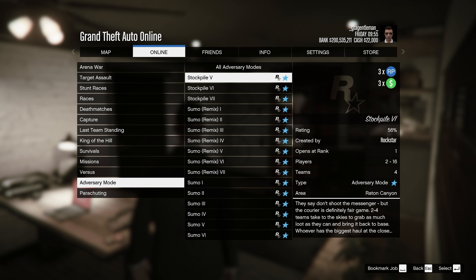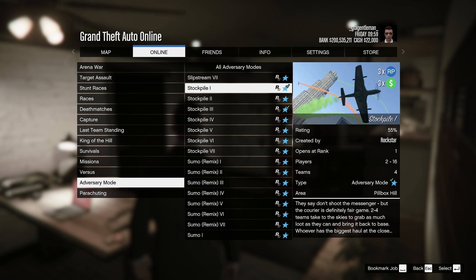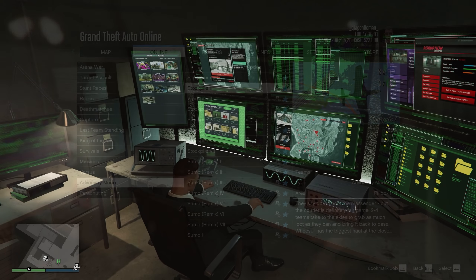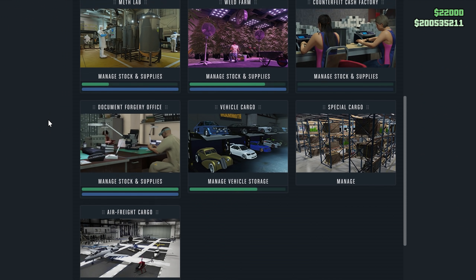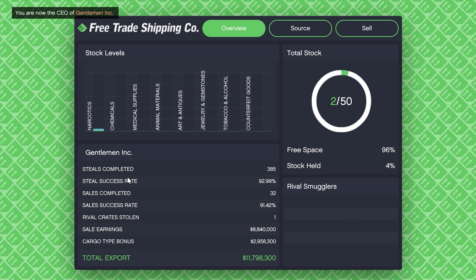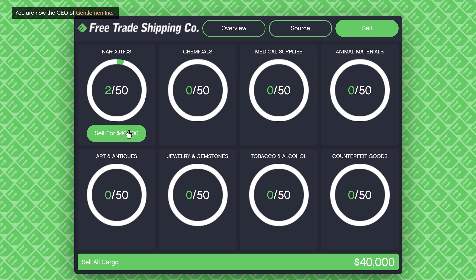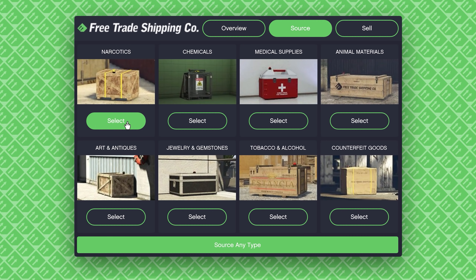This week the stockpile missions are paying triple money, so give them a try — they pay really well and they're fun. Probably the most important thing this week is the double money on hangar crates. Focus only on the first three items in the hangar. I'll release a new hangar guide pretty soon, so stay tuned.